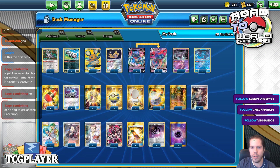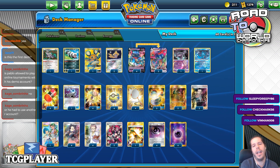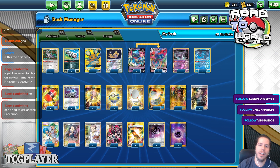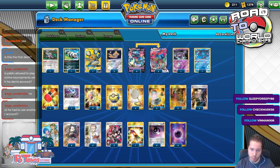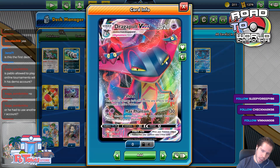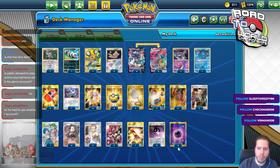And 2 Team Yell Grunts in order to continue with the energy denial theme. The idea behind this was to slow down the mirror, slow down the ADPs — which I expect to be the 2 most popular decks — and beat them that way. And then through 4 Marnie, 4 Research, just handle everything else through consistency, healing, your high HP, and intelligent damage outputs.